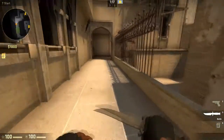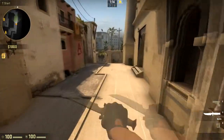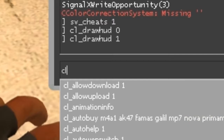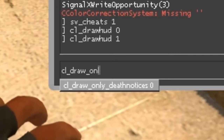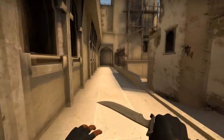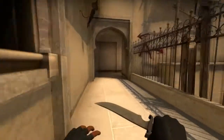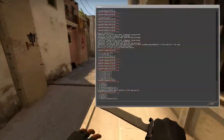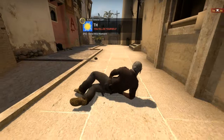If you want to hide the HUD but still have your crosshair enabled, you can alternatively type cl_draw_only_death_notices 1, and this will hide your HUD but you will still be able to see your crosshair, and when people die it will show at the top right.